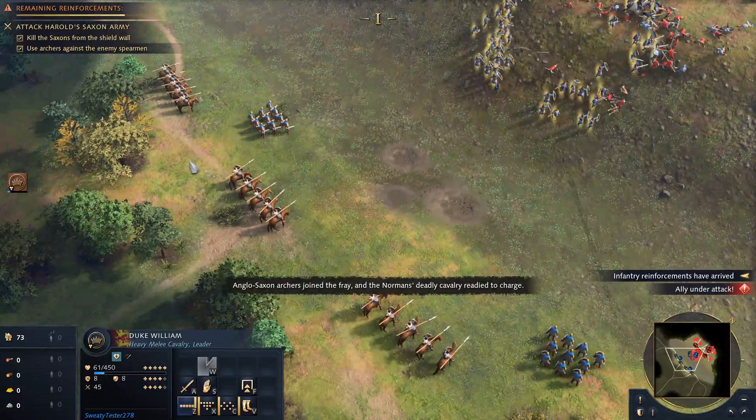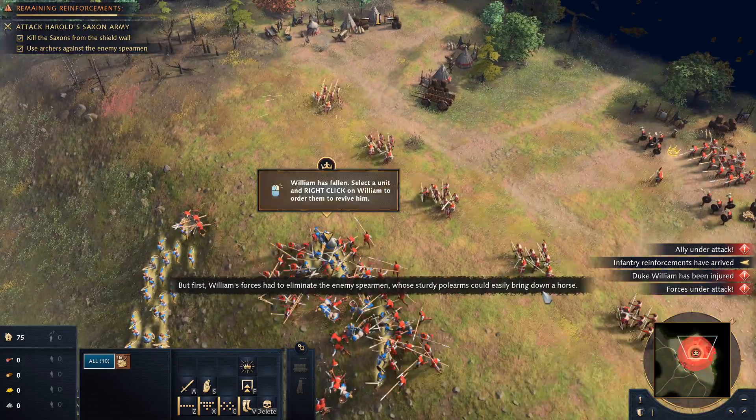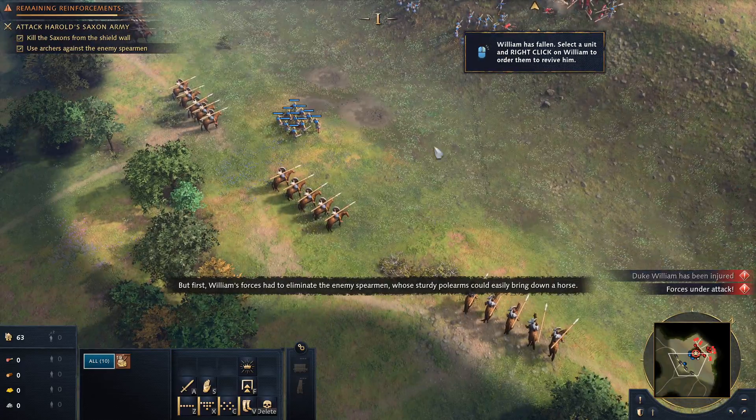Anglo-Saxon archers joined the fray, and the Normans' deadly cavalry stood ready to charge. But first, William's forces had to eliminate the enemy spearmen, whose sturdy pole arms could easily bring down a horse.